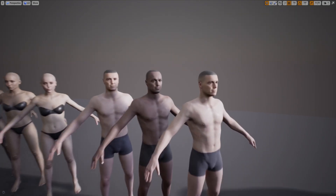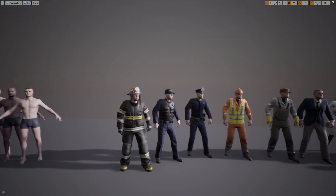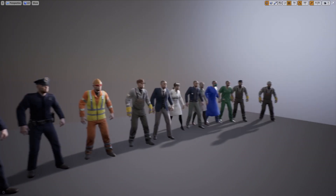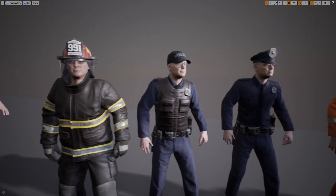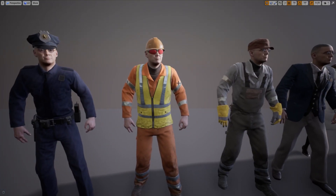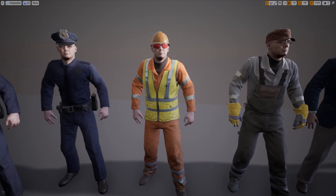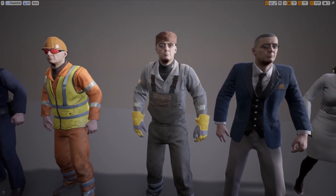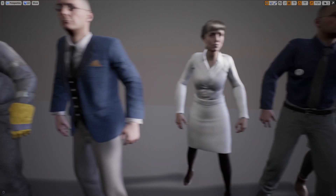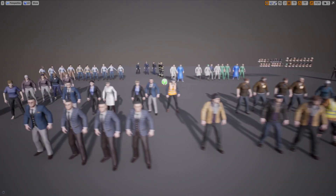Over here are the base character models — three different character types. Moving on, we have some of the general outfits, which showcases everything together. So again, we have the firefighter, police officers, and this is a cool full construction outfit. Then one that's just like a general worker, the guy in the suit and tie, then some healthcare workers. That is all of the different characters and different outfits that come included with this pack.